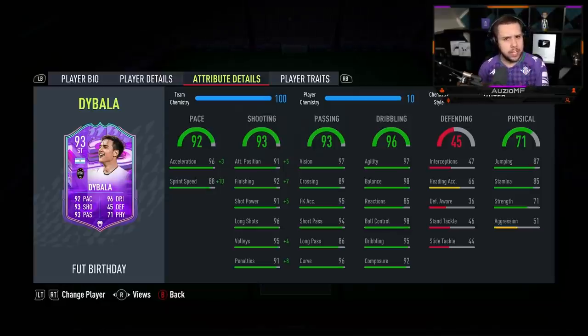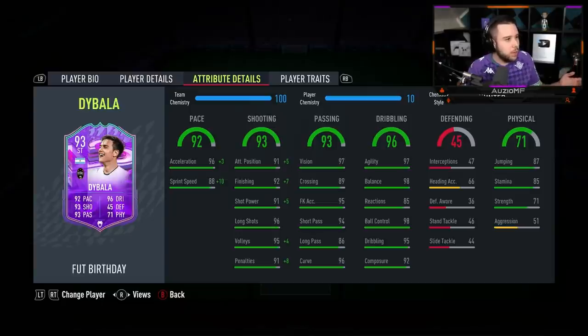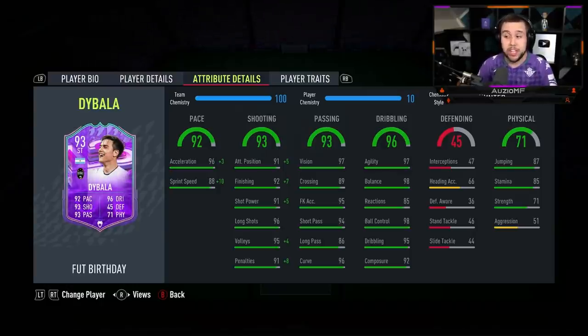Physicals: surprisingly, the 71 strength didn't feel like 71. It felt like more — I was seeing him holding off players, back into play, shielding them off. The 71 strength definitely doesn't feel like it. And I do like how EA upgraded his stamina. On his Man of the Match card he had 71 stamina, which is not enough to last the full 90 minutes. But 85 stamina definitely, definitely is. So props to EA for upgrading his stamina.